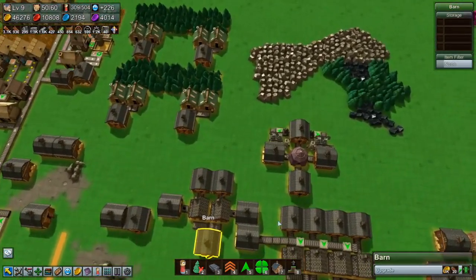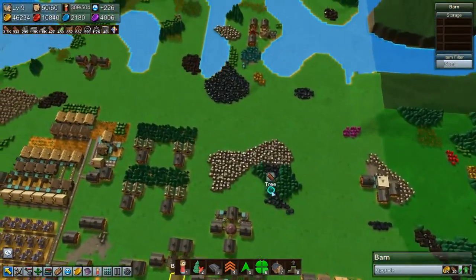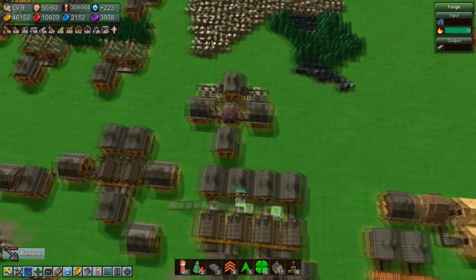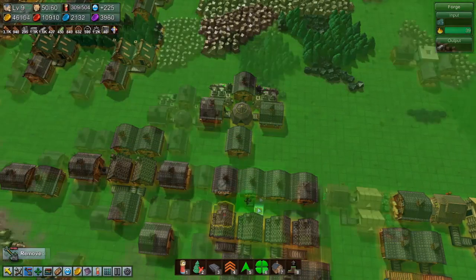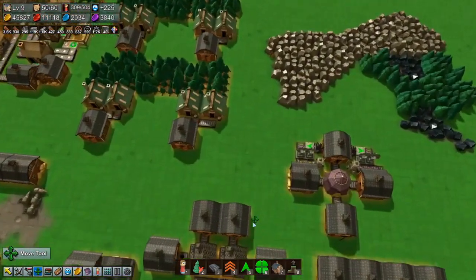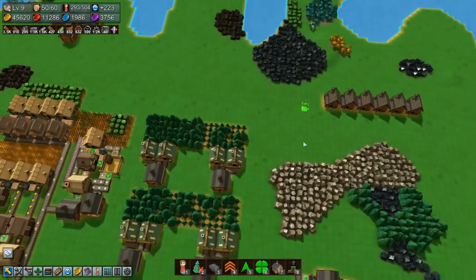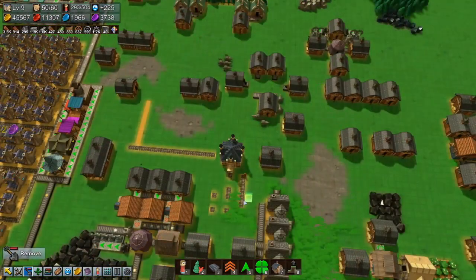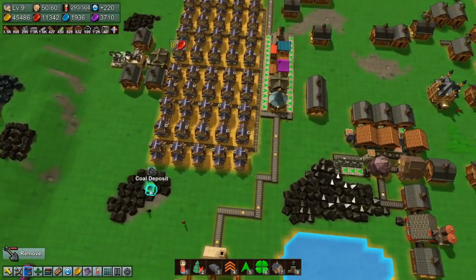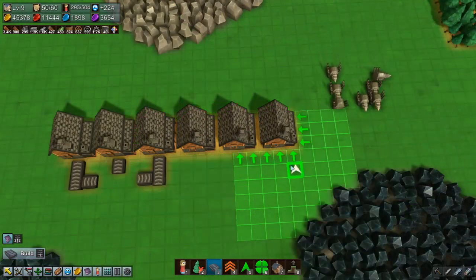Back to iron ore. I wonder if I should up the production for these and move them somewhere else — maybe right up here because there's lots of iron there. Coal is done, so here we go, moving stuff! Alright, move the forge up here. I can also move these forges up there. We're gonna need a source of coal as well. Let's get rid of the worst roads ever.